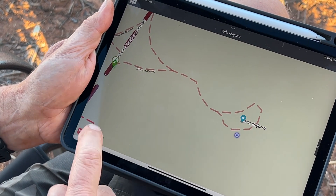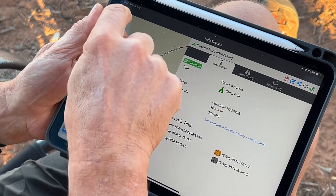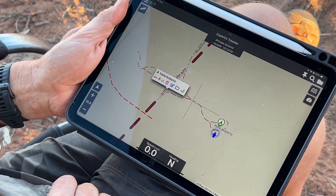And we move it and we hit save. You'll see that the system has now moved it over to there and saved it, done an update, completed the job and it's now finished. Go back to the main map screen and there it is, now moved into the location. I hope that helps you understand how to move a place.